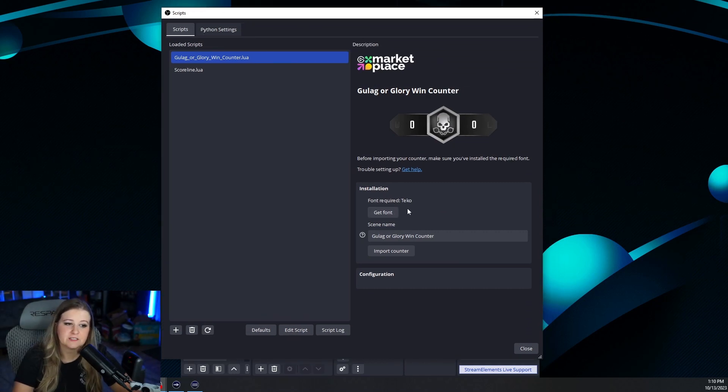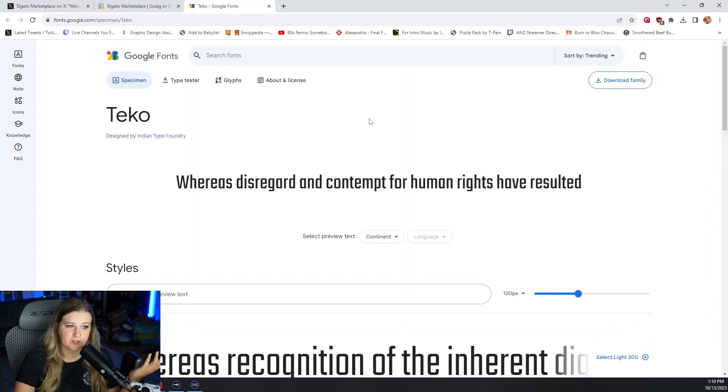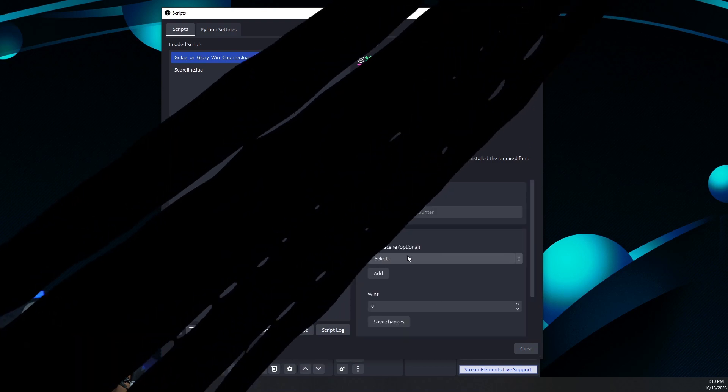Now, you might notice it says Font Required. So, if you want it to have the same look that it has in the Marketplace, you're going to want to go ahead and Get Fonts. I've got my font installed.